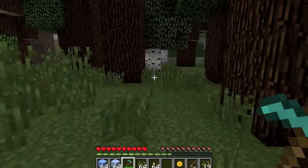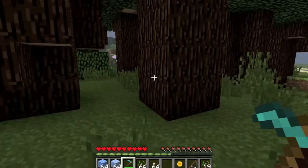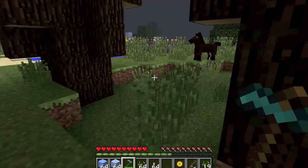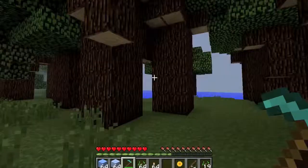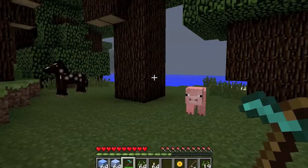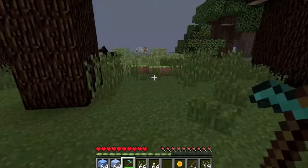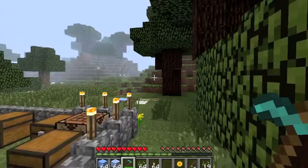This is the dense forest biome. It's quite small, and as you can hear there are some zombies. There's a huge canopy of trees. They can sometimes spawn mobs — I haven't actually seen mobs spawn yet. This is just a small part of the biome.